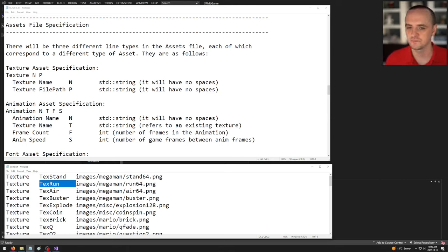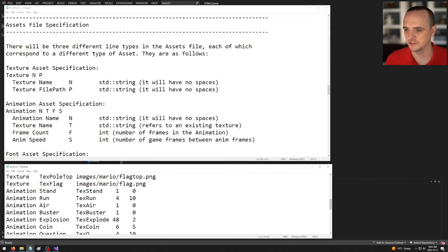Animations have four parameters: the word 'Animation', then the name of the animation, then the name of the associated texture, then the number of frames in the texture, and finally the speed — the number of game frames before advancing to the next animation frame.